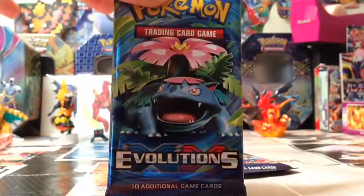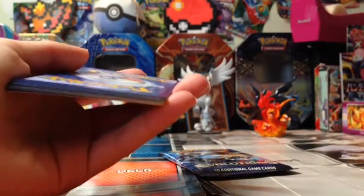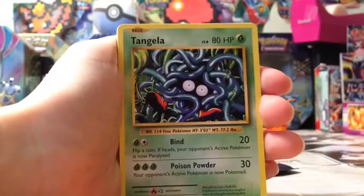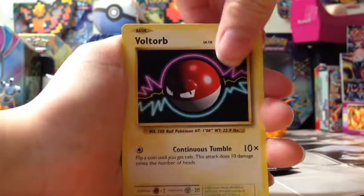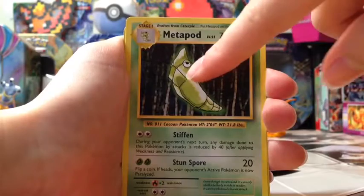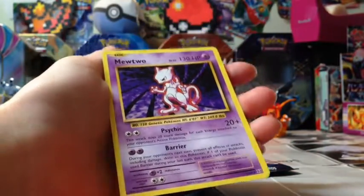This box has a lot of Mews - meow meow meow, I love cats. Let's get me just going since we had three packs of Blastoise. Let's get this opened, here's the code. First card is a Tangela, Rattata, Weedle, Voltorb, Poliwag, Magmar, Venusaur Spirit Link, Metapod. The reverse is a Rattata and the rare in the pack is another Mewtwo. Two Mewtwos already!